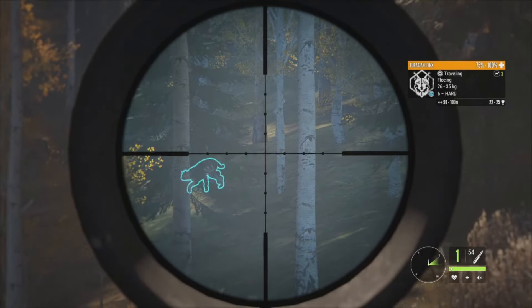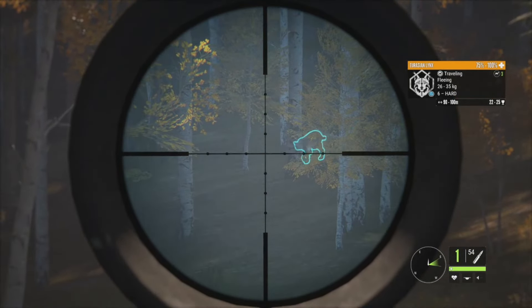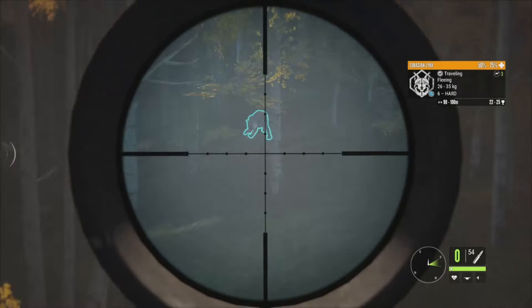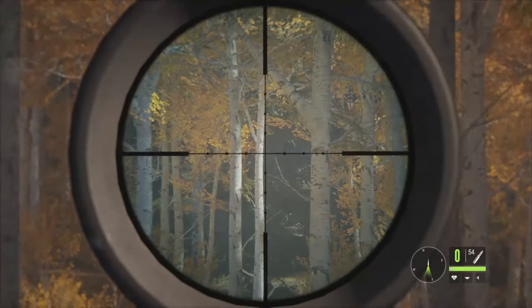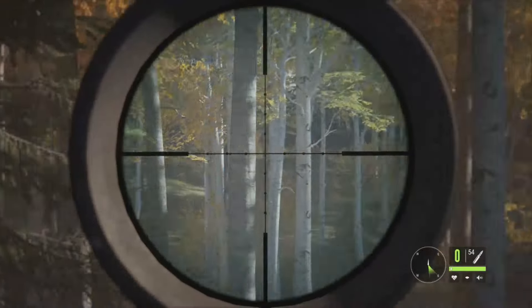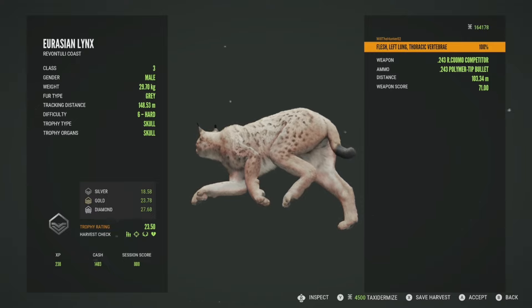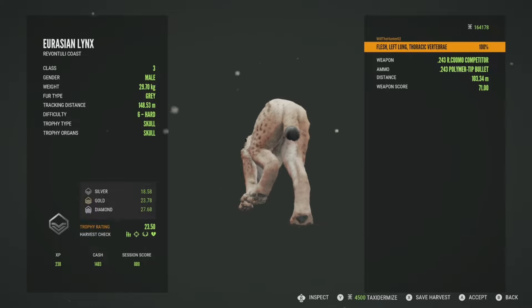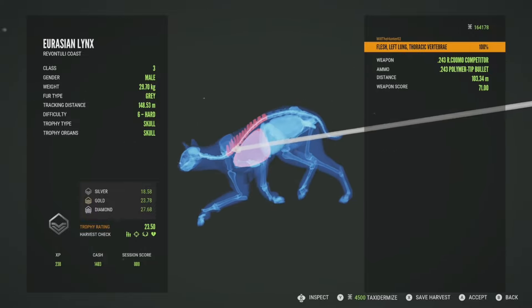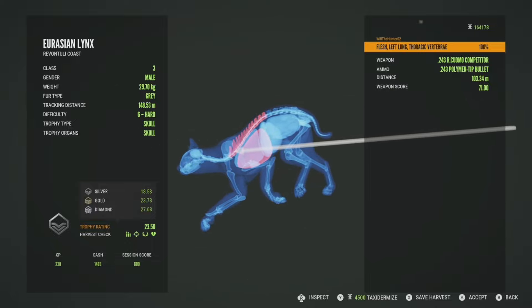Right there we have got a level 6 Lynx, 22 to 25 estimate. He's fleeing but giving us a really good shot, so we'll take it as he goes into this opening. He is down. There was also a moose over here to my left — level 3 going up to 199 — I don't think we're going to worry about him. This level 6 Lynx is going to be just a silver 23.50. Gold for Lynx is 23.78, so he was super close but not quite there. Got him in the left lung and thoracic vertebrae at 103 meters — led him just a little bit, slightly high, but it did manage to sneak into the lung.